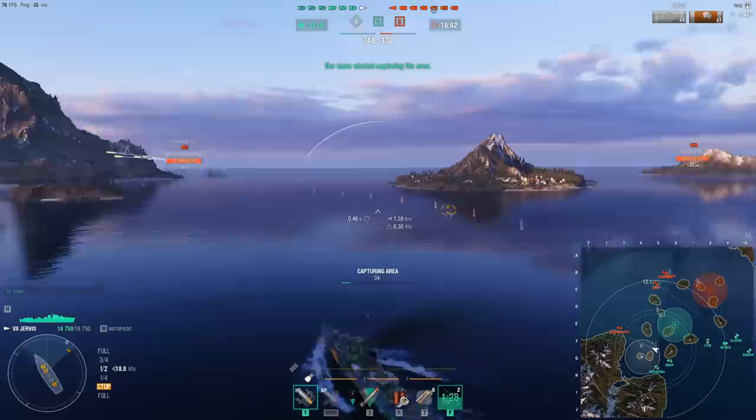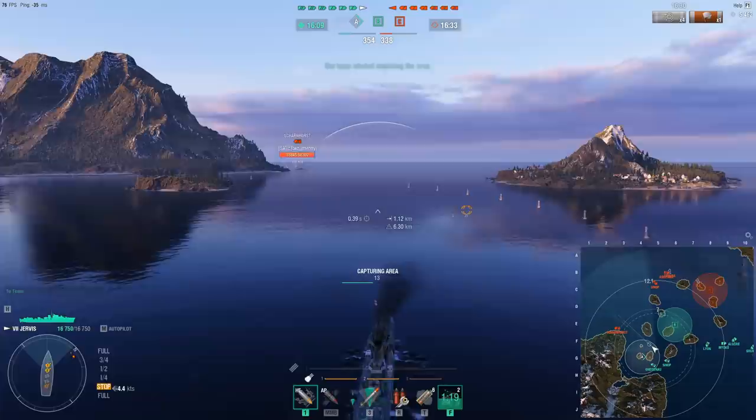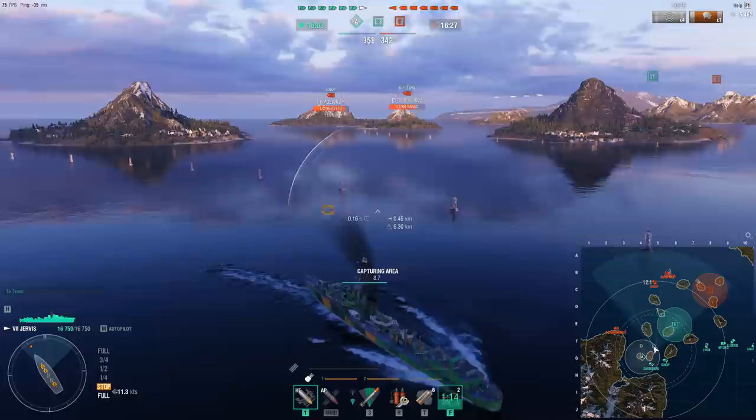And because he is taking the safer route, I'm just going to capture the objective while trying to keep him spotted for my team. We have a Sinop and a Gneisenau that are both pushing this cap — not perhaps that necessary. I would like to see them positioned more centrally, but I prefer having battleships in a very central position because of the potential crossfire and the range that they can cover. But on a small map like this, a battleship can basically shoot across the map easily.